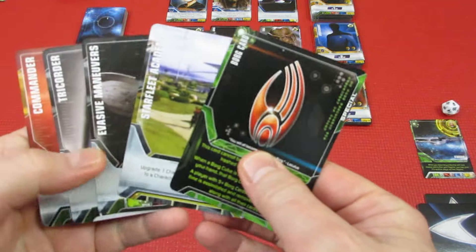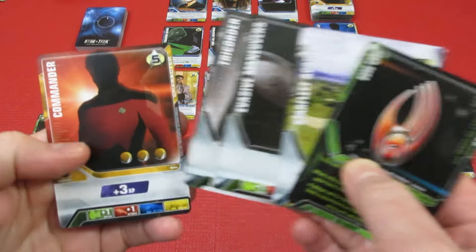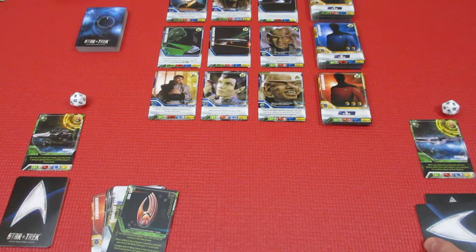Player 1's hand is a board card: Starfleet Academy, Evasive Maneuvers, Tricorder, and a Commander. Not great.